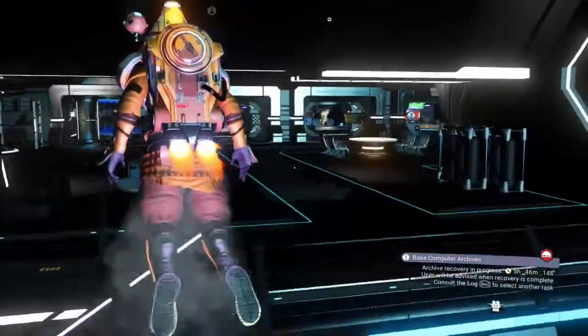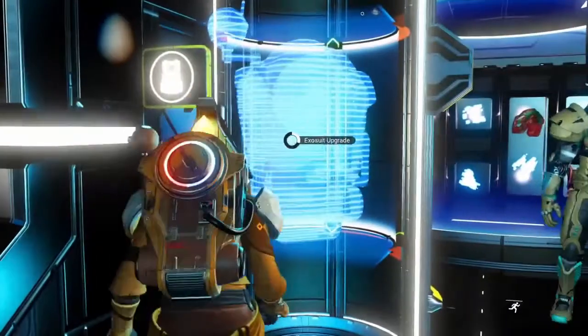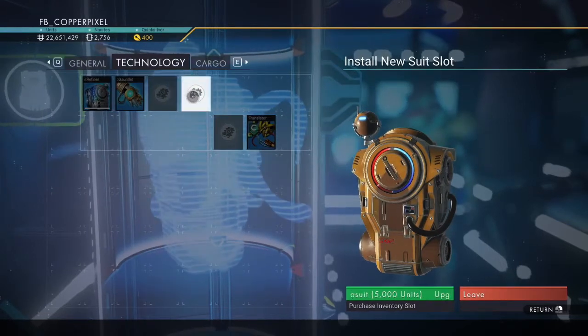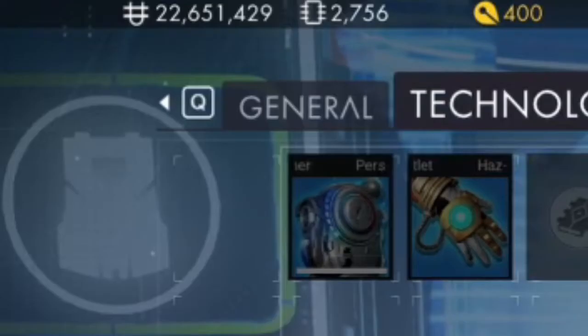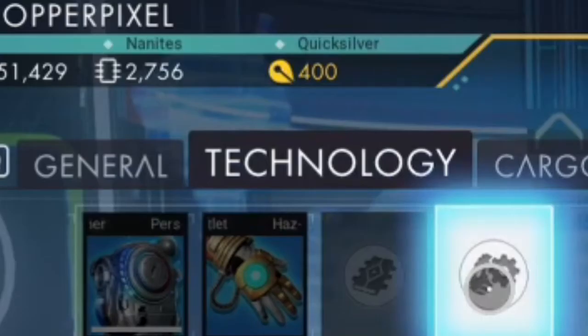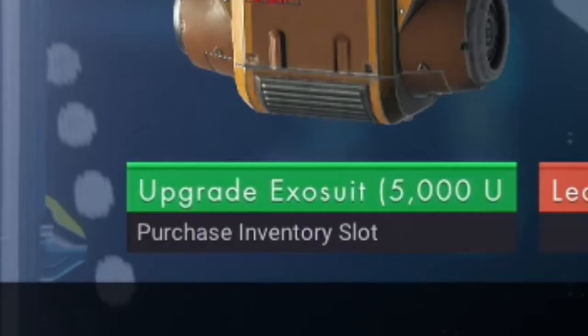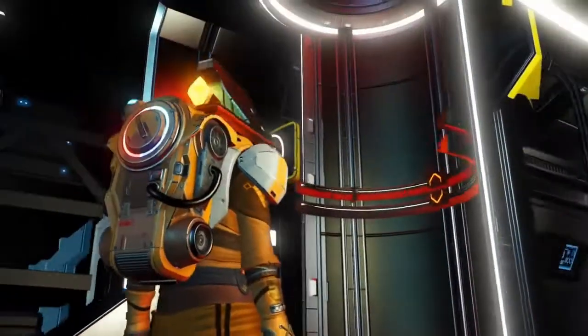Right next to those stations is the vendor that can sell you the inventory expansion upgrade. Walk up to the blue hologram of the pack and activate it, and a menu with a shining new inventory slot will pop up. A mistake a lot of travelers make is they don't select the tab of their choice — they just pick that slot. You can choose between expanding the general inventory, the technology inventory, or the cargo inventory. Just pay the unit cost and that's it — the slot is available now.